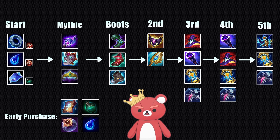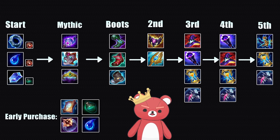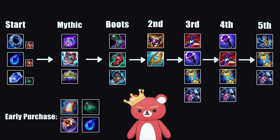Otherwise, you're just going to build towards Lost Chapter for the extra wave clear. If you have extra gold and need extra survivability, pick up a Refillable Potion — it's really good against long-range poke lanes or against assassins where you need more room to make mistakes. An extra 200 health goes a long way in those volatile matchups. Dark Seal will always remain the best AP item in the game just because of how gold efficient it is, so purchase it whenever possible if you have an extra 350 gold on reset.